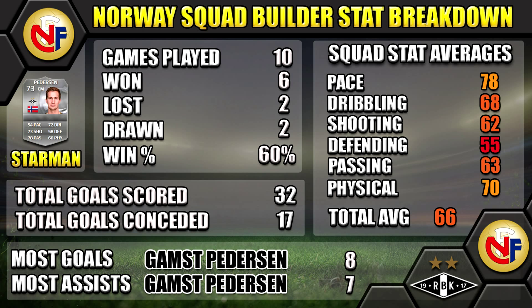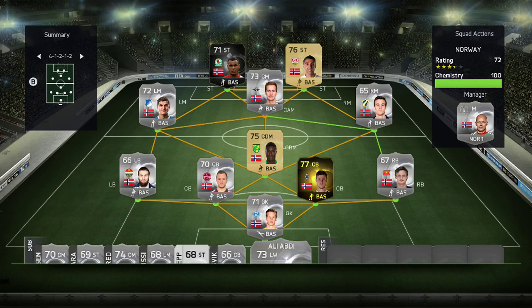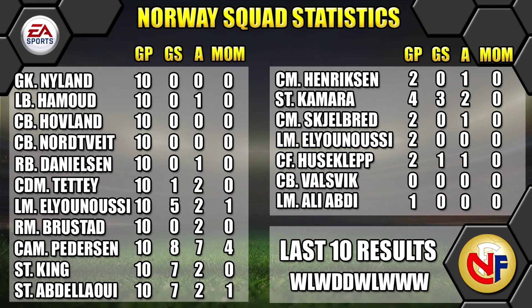Here are our Norway squad stats: we played 10, won six, drew two and lost two. Star man was Pedersen, we scored 32 goals and conceded 17. Top scorer was Gamst Pedersen and most assists also went to Gamst Pedersen - the main man. It's a great team to use with a couple of weak links, mainly the keeper and the right back, but it doesn't really take away from the overall enjoyment. I thoroughly enjoyed using it, especially with Gamst Pedersen who is a real hidden gem.